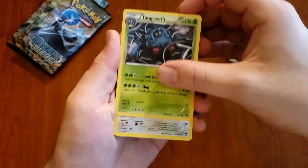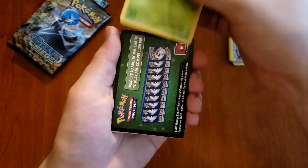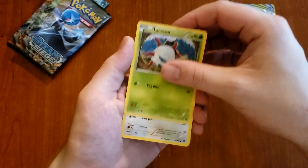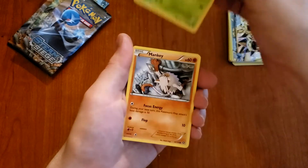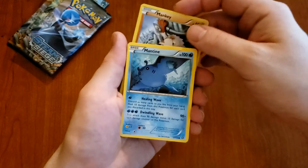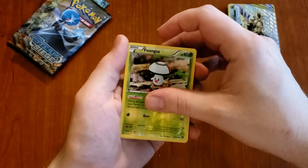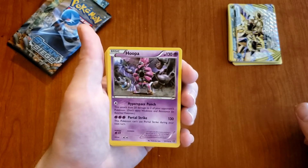Starting out we got a Tangrowth, darn it another freaking Hawlucha, Skiploom, Luvdisc, another Aipom, Yanma. Another freaking Mankey in every goddamn pack — why? Mantine, we got a Reverse Holo Foongus, and ending it off — another freaking Hoopa. Why do I keep getting doubles in the same session?